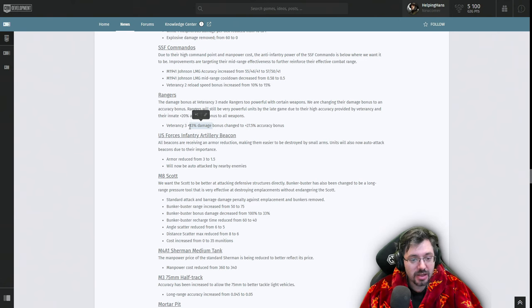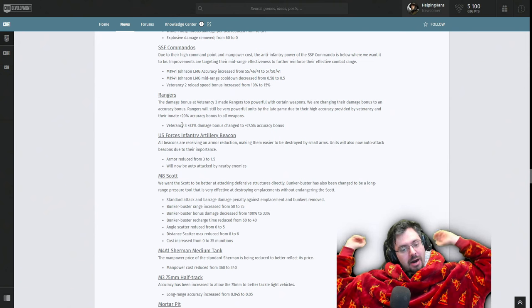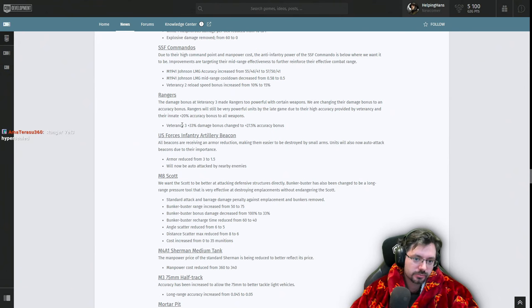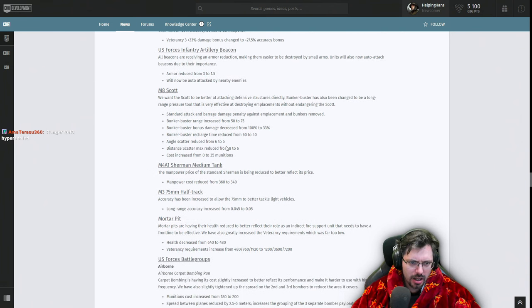Rangers used to have a 33% damage bonus, which they're now losing — but if they have the bazooka upgrade, they effectively regain that benefit via the 33% bazooka damage increase. They'll also just be more accurate overall, which is good. Infantry Artillery Beacons are receiving an armor reduction making them easier to destroy — they will now be attacked by nearby enemies. The Scott: Bunker Buster has been changed to a long-range pressure tool, with range increased by 25% and standard attack damage penalty against emplacements removed, though damage decreased from 100 to 33 and recharge reduced by 20%.